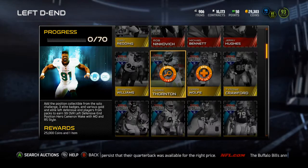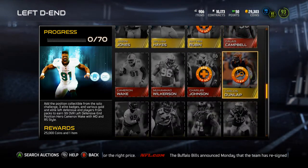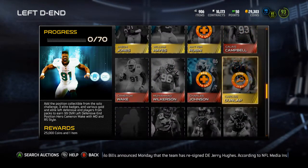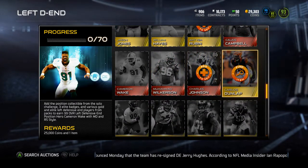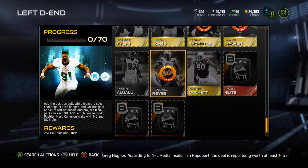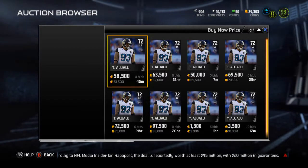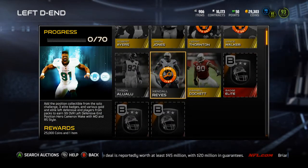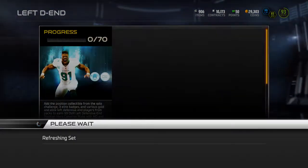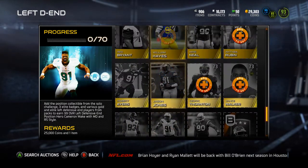Looking at road to the playoffs — almost every gold left end made it. I had Campbell, Wilkerson, and Johnson. I sold Campbell, I think I sold Wilkerson. I still have Johnson because he's like 3k, so I'll keep him. Then you've got a bunch of the bases. Checking the silvers — you've got Alu Alu going for 61k and Kendall Reyes going for 14k, so you'd want to get Tyson Alu Alu if you're going to get one of those.